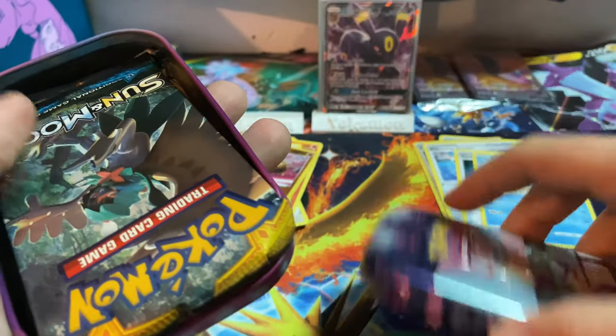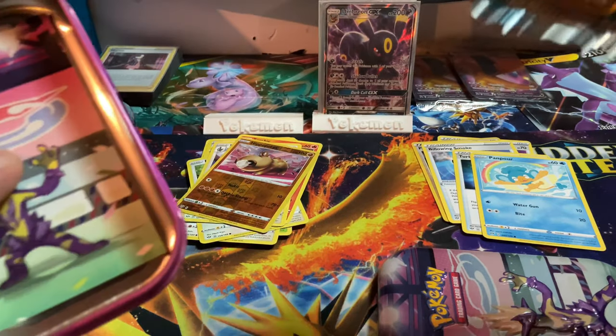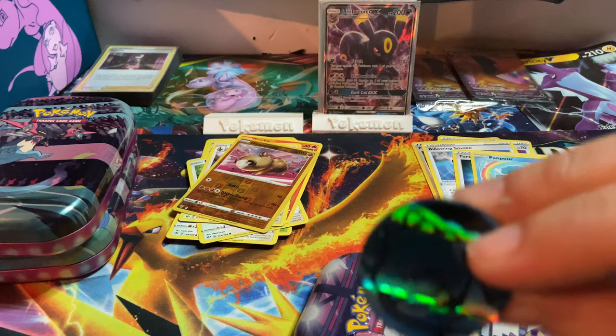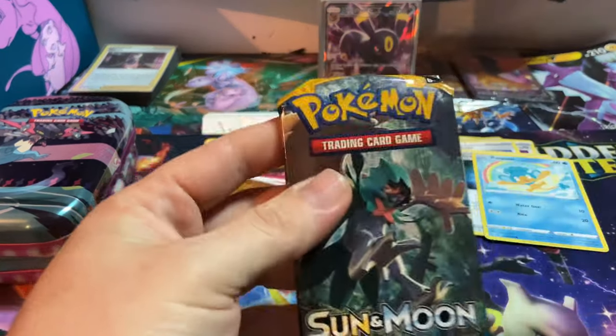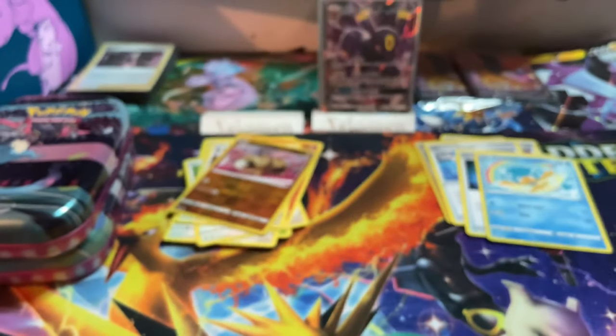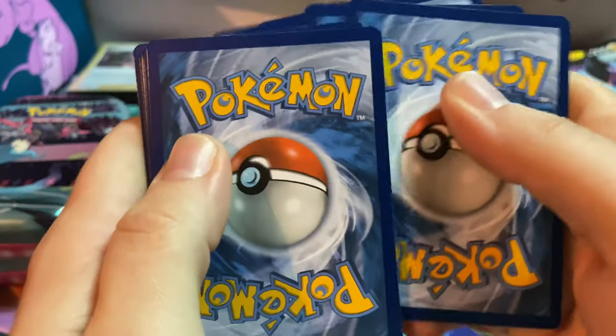On to my favorite Galar Pokemon - Toxtricity tin! That's a different-looking pack but it's still Sun and Moon base. Then we got another Darkness Ablaze - there's no coin in here. Oh wait, there it is - another Blastoise coin! That's three. I'm thinking they're all gonna be Blastoise coins. Going into another Sun and Moon base set - can we pull some gold? Don't get me wrong, that Umbreon is a great card. Eeveelutions are always welcome here.